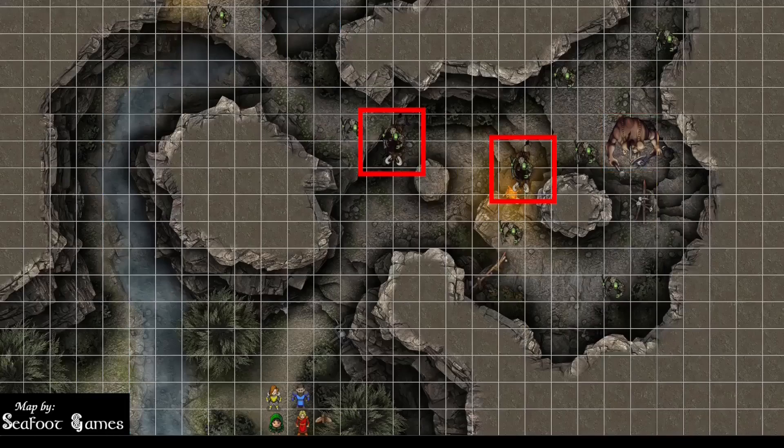Two giant boars. Giant boars have a charge attack — they have tusks that do slashing damage. If they move 20 feet straight toward a target and hit it with a tusk in the same turn, it does an extra 2d6 slashing damage, and the creature must make a DC 13 Strength save versus prone. Giant boars also have Relentless: if they take 10 damage or less that would knock them to zero hit points, they go to one hit point instead, once per rest. And nine orcs — seven on foot, two riding boars.